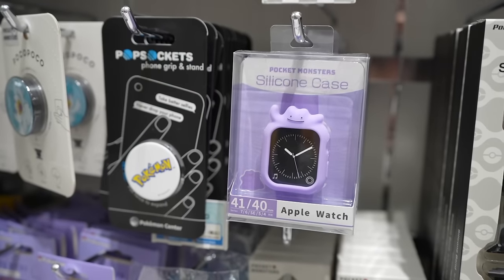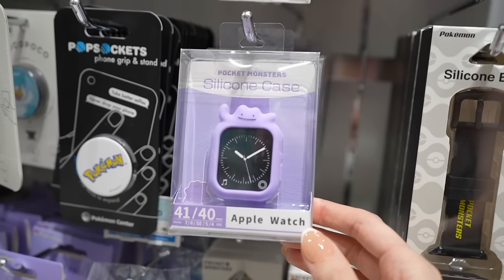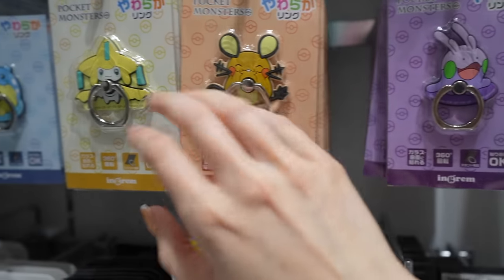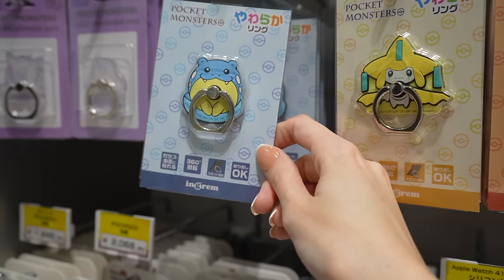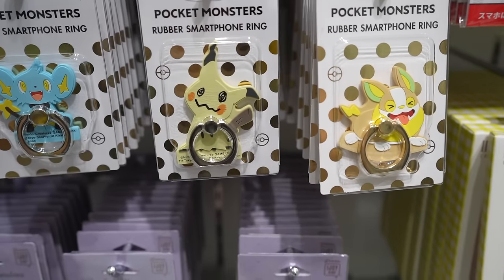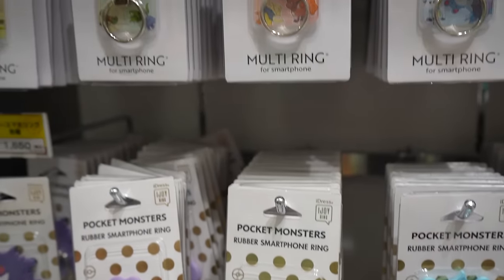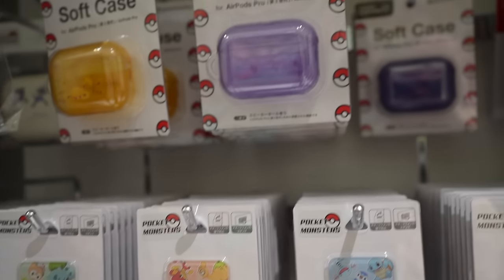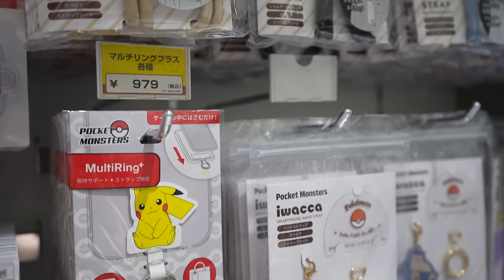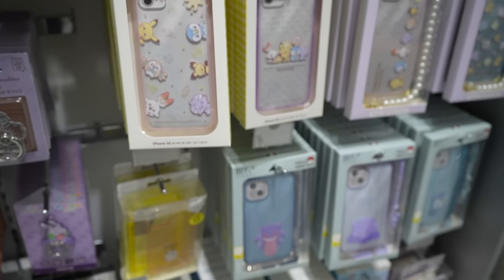I can see the tech section, so let's go there. We've got all kinds of tech accessories here — a little Apple Watch case, and these are all phone grips: Gengar, Ditto, Jirachi, and Spheal. I love Spheal! We've got a little Yamper one, Mimikyu, Shinx, and Snorlax. Ditto — there's a lot to choose from. And some AirPod cases. I also kind of love these little phone straps — I have one myself and they're so good for putting charms on.